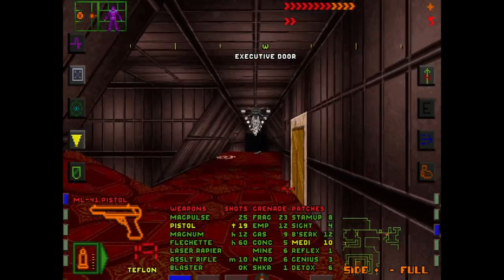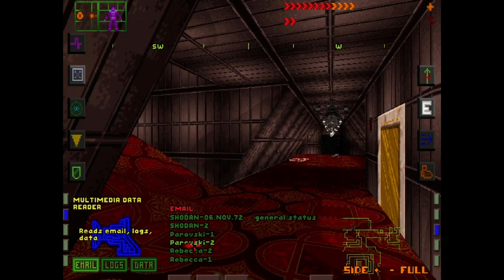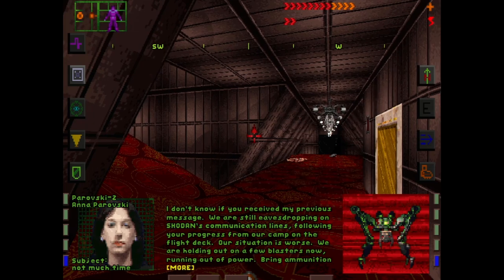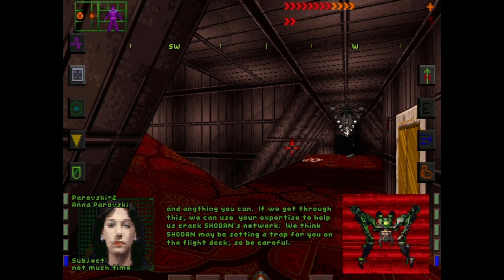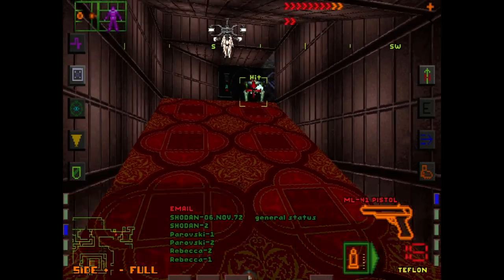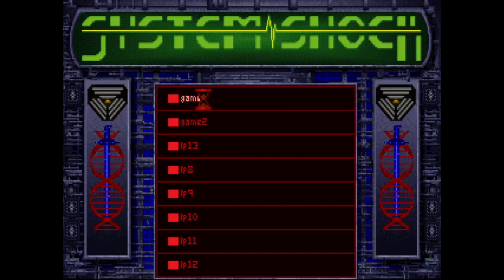Executive door. Is this the executive level? Doesn't make any sense. We're tracking you over the security line - we're still holding, but it's only a matter of time now. There's a hardware expert up here who can help you. If you can make it up here, we can hold. So they are still alive. I thought they were on this level, but I guess not. Those people are all dead because the Teflon pistol wasn't strong enough. I think I literally just saved them, so we should be all right here.